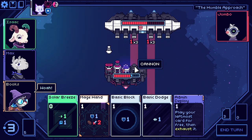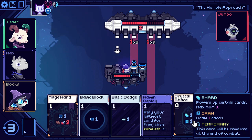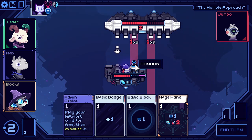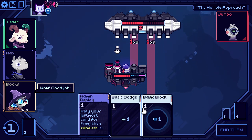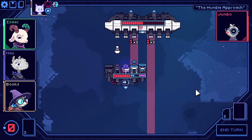Now we're getting hit for three and we can't dodge out of the way. Let's draw a card and see what we get. Reroll — quite a useful card. We'll do that to block all the damage. We'll mage hand to hit for two. And I don't get a chance to get the basic block out of the deck, unfortunately. We'll dodge and call it a day.